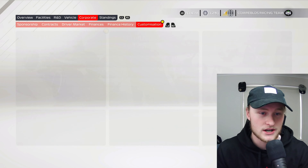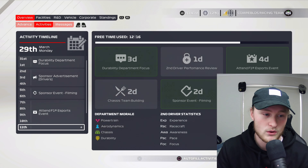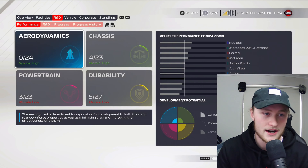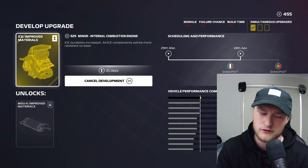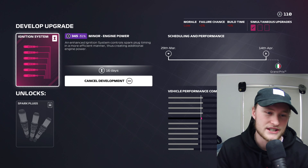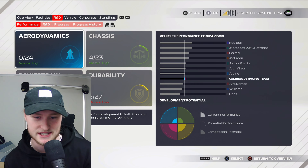First things first, we need to sort out the department focus. I'll go durability department focus, sponsor advertisement gets 20k — we can do that — and the F1 Esports event. We can honestly fit all of them in. In R&D, our front wing main flap failed, gearbox improved — there's a 40% failure chance — we need to improve our ICE. We can improve our ignition system as well. Our durability and powertrain development is better than our aero and chassis.